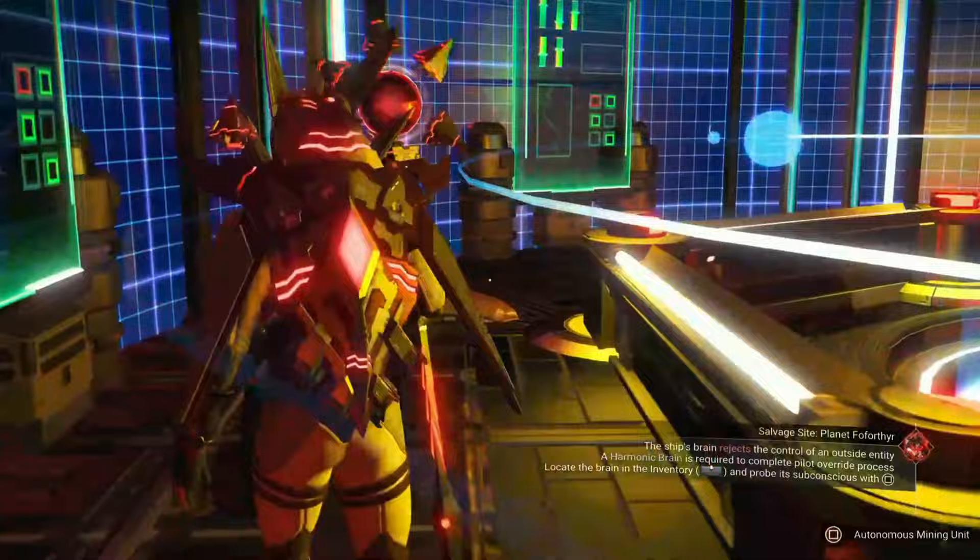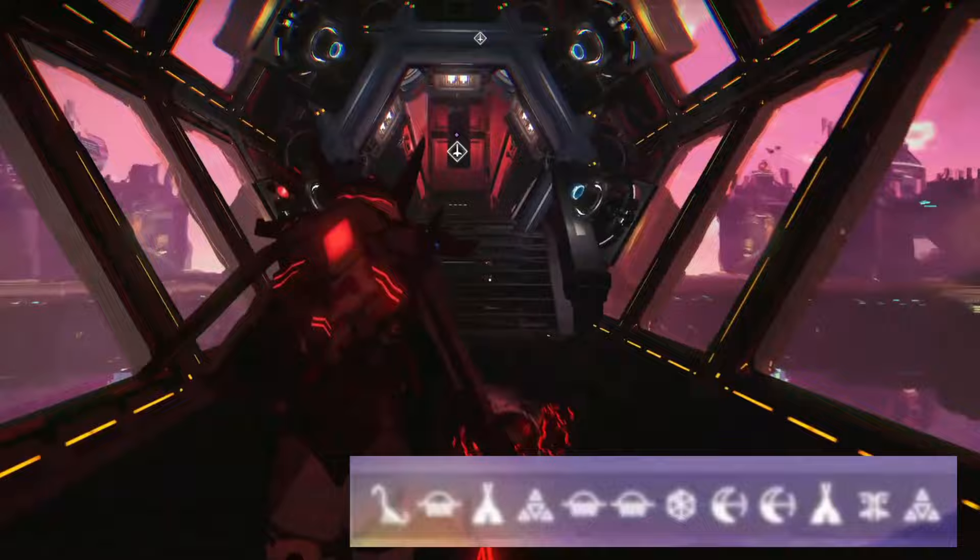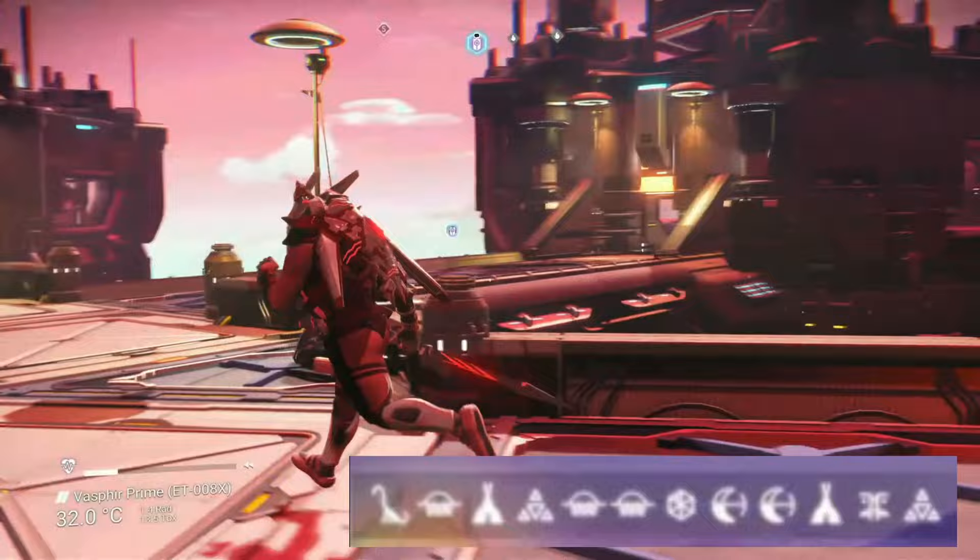If you want to come and visit the incredibly impressive low orbital base Helios Platform Station, the portal coordinates you want are: Diplo, Sunset, Tent, Atlas, Sunset, Sunset, Vauxhall, Eclipse, Eclipse, Tent, Face, and finally another Atlas.